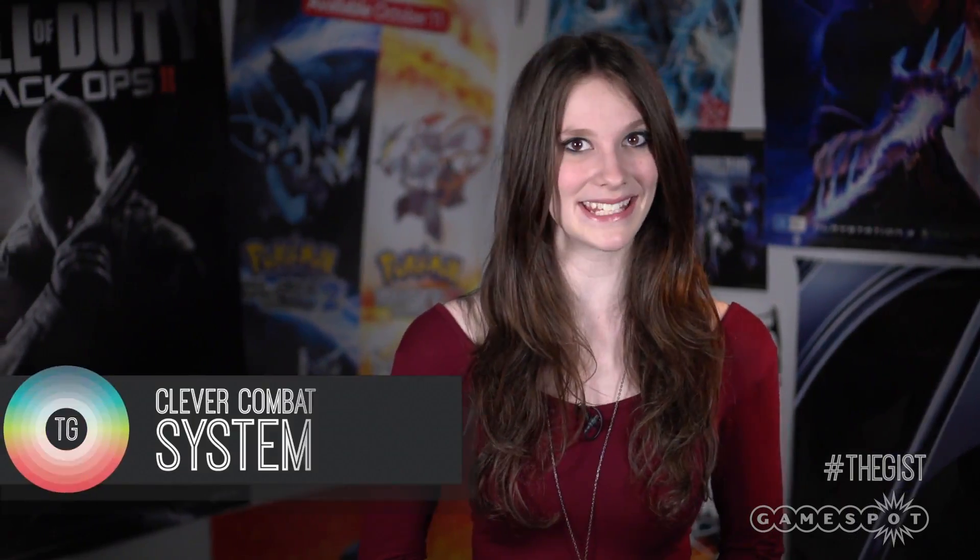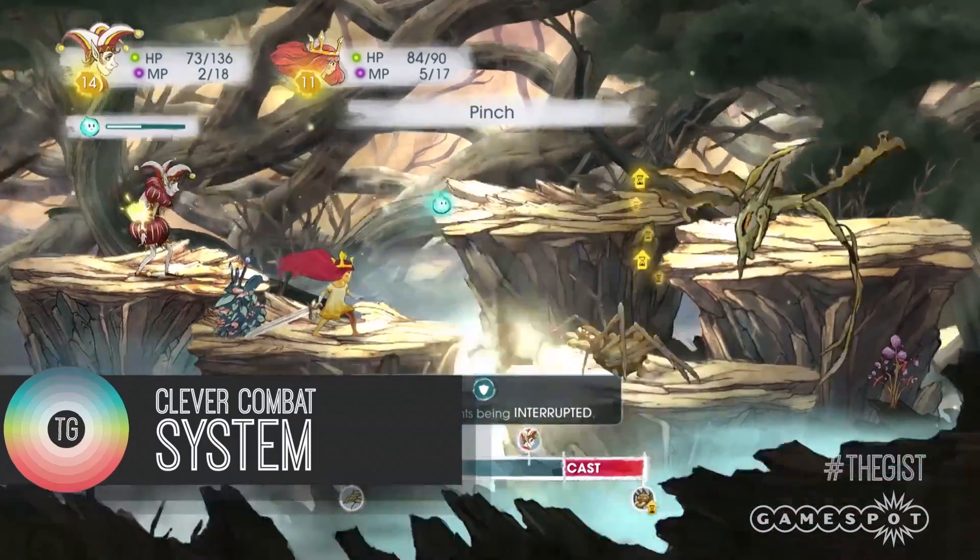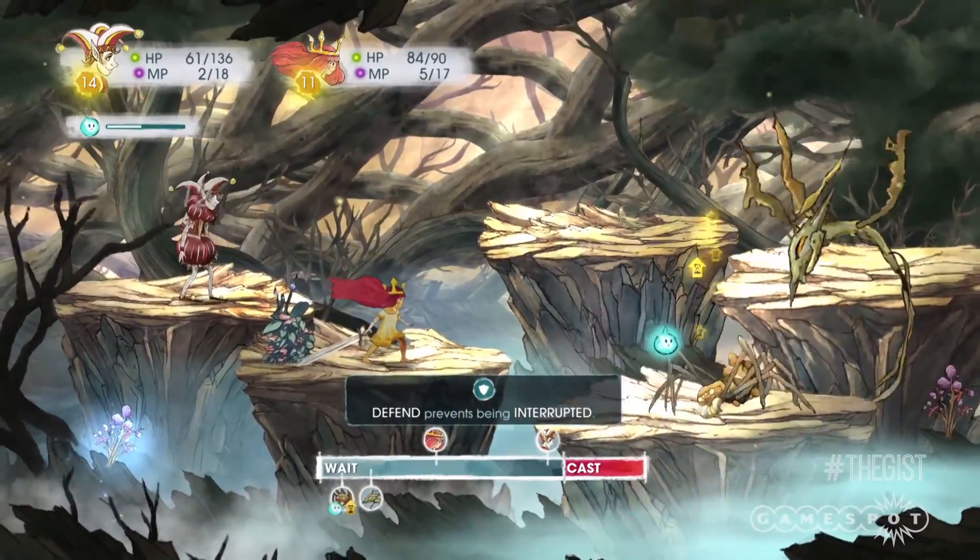Another reason you're going to want to keep an eye on this one is the clever combat system. Child of Light utilizes turn-based combat, which is rarely a bad thing, but it does so in a way that avoids over-complication.